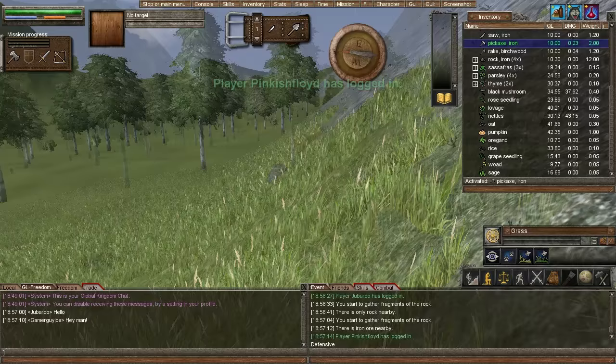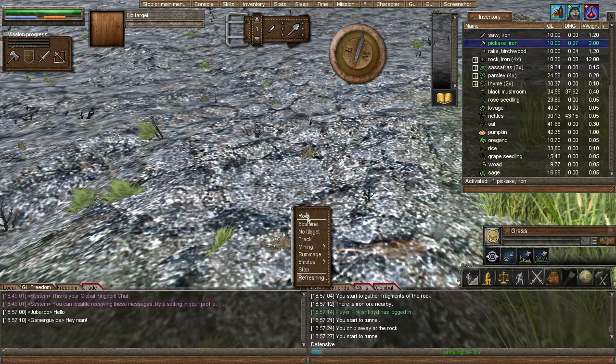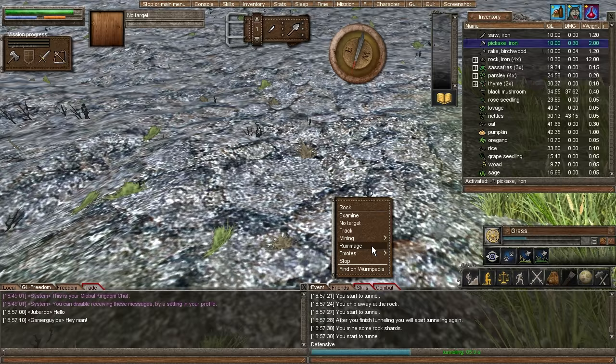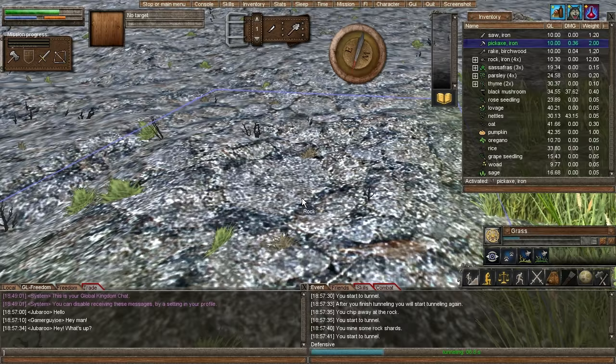Iron ore nearby — awesome! So there's iron ore nearby here, that's cool. We have our pickaxe now, so we are going to mine and start to tunnel our way in here. It's going to take quite a few actions. It's sped up now — Worm is a waiting game, it really is. It's about waiting out the timers. Worm Unlimited is pretty good because we have five times skill timers on this server, so it's five times faster than normal Worm Online.